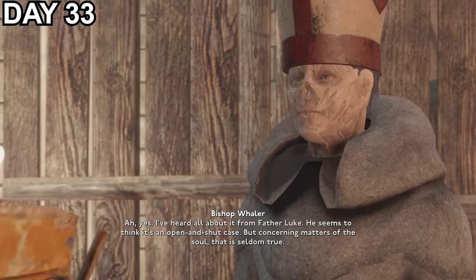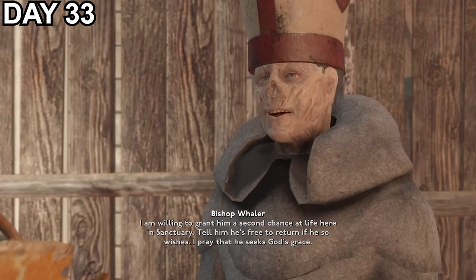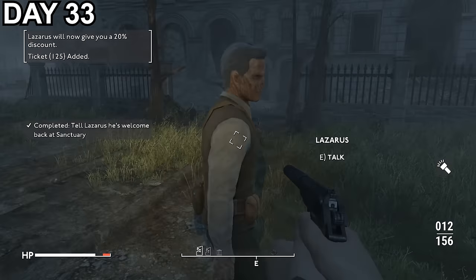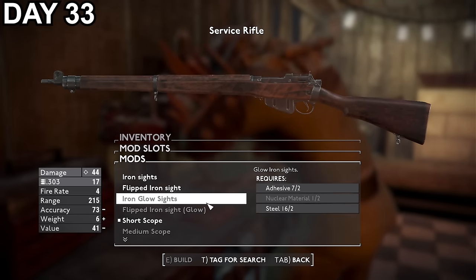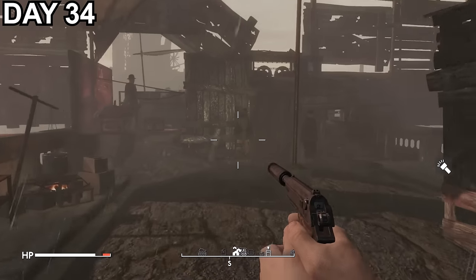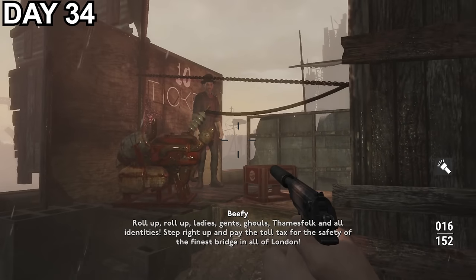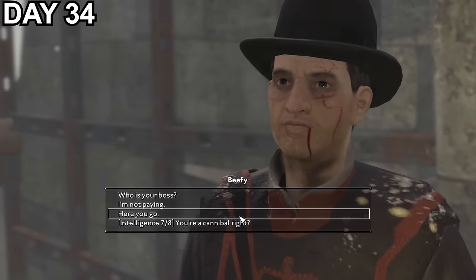Day 33, and after making my way back to St Paul's I find the bishop and convince him to do the right thing, with him accepting Lazarus back into the town for some rare good news. Lazarus becomes a shopkeeper who will give me a very nice discount. But after a long few days exploring I want to relax, so I use the weapons workbench to add a sniper scope to my service rifle and sell all the goodies I picked up. Day 34 and with information that the Tommies' main base is at the War Museum I start heading in that direction. I cross London Bridge, which is being used as a toll by what looks to be a Beef Eater offering alternative passage away from the usual cannibal versions. I try and press him on if he's still a cannibal but I need more intelligence, so I pay the 10-ticket toll and get on my way.